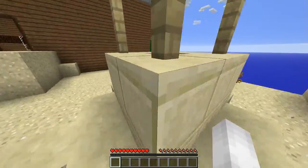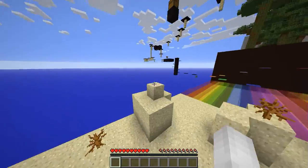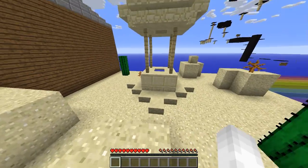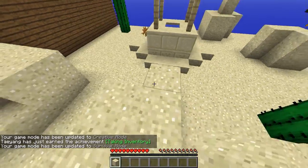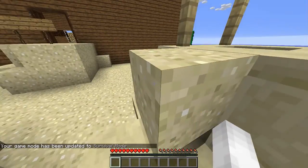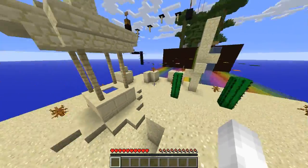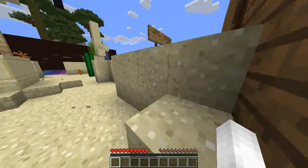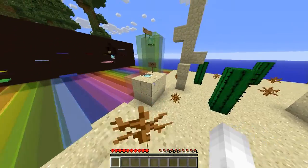Honestly guys, you should tell me why I can't make that. I don't know how you're supposed to make this but I can't do it. I placed this block back and now I'm gonna try to make this legitimately. Oh my god. I just wanted to start from there because yes I can do this, but why can't I do this? Oh my god, why am I so bad at parkour?